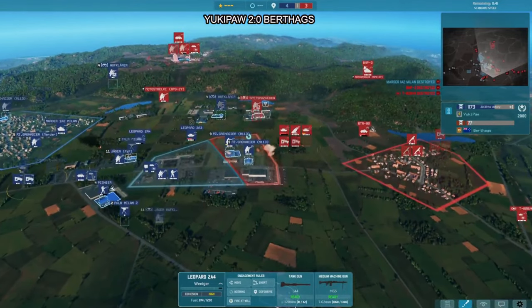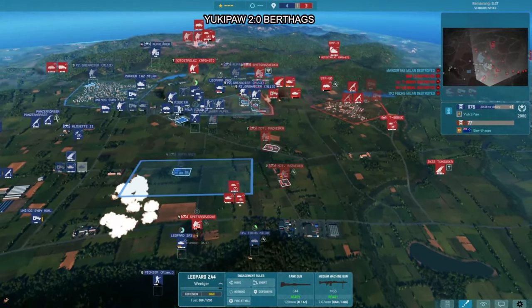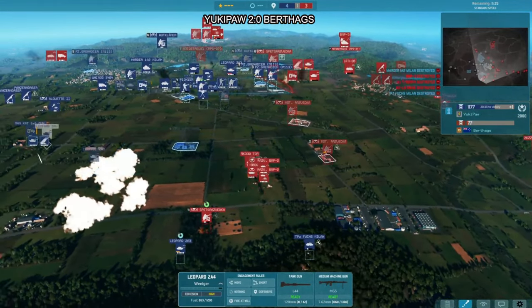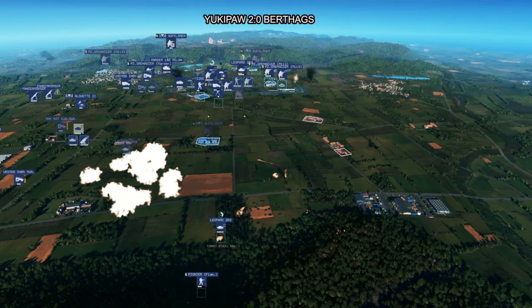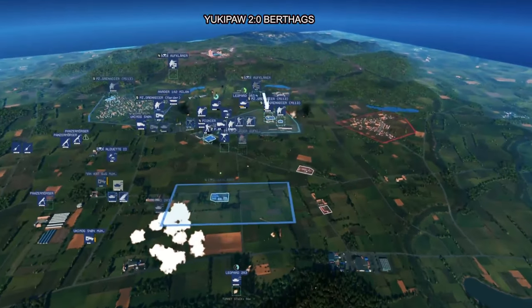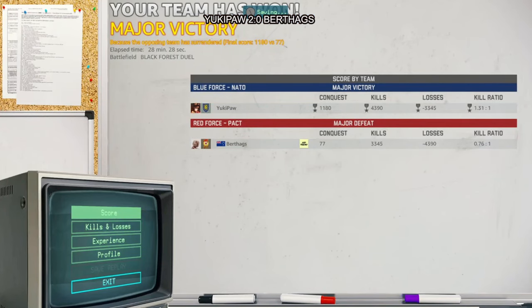Kill here for Yukipor on the leader — this is big. We only have 11 minutes remaining and 1000 points on Black Forest, a map notoriously hard to get ticks on. And there we go — Perfect surrenders. We have a GG and a new champion. Yukipor wins 3-0 in really dominant fashion, getting revenge on Berthax for that win in the group stage. Congratulations to Yukipor — your new WARNO League champion!